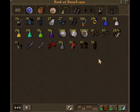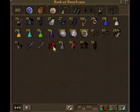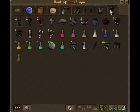In this tab I have my PK supplies including my AGS, my Sara sword, and my claws. And finally in my last tab this is where I keep all the items I PK. Thanks for watching.